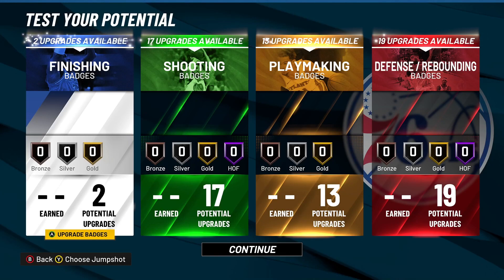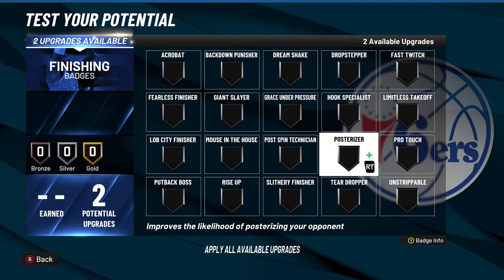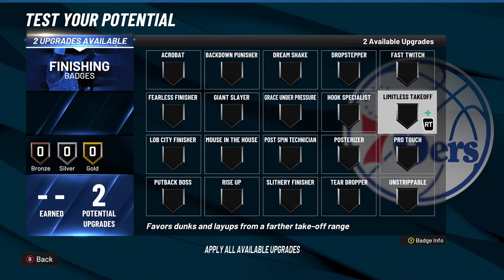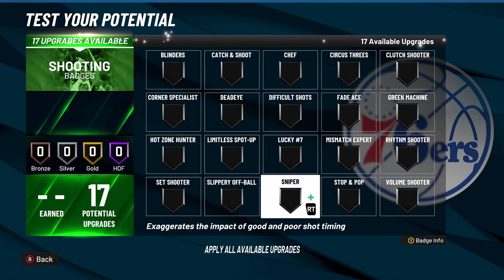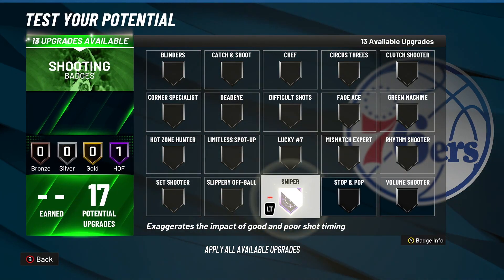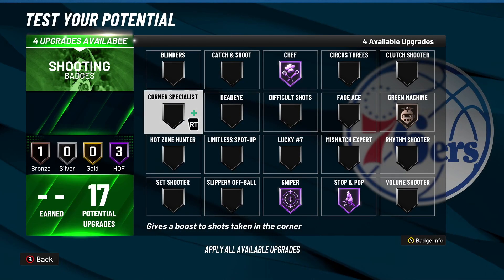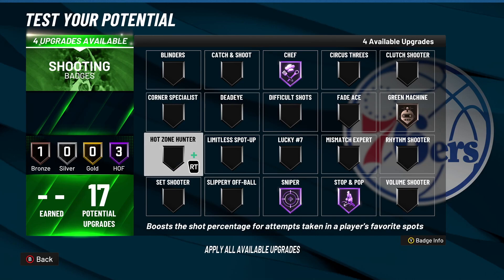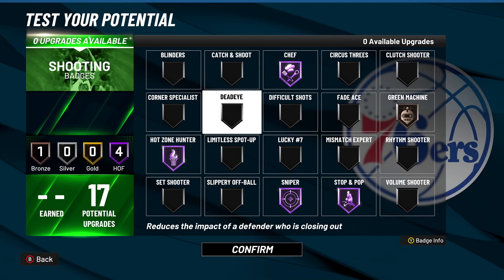Now for the badges. For your 2 finishing badges, put limitless takeoff on silver — you'll get all the OP dunks and won't get blocked. For your 17 shooting badges, run sniper on Hall of Fame, stop and pop on Hall of Fame, green machine on bronze, chef on Hall of Fame, and for your last four I put hot zone hunter on Hall of Fame. I recommend this shooting badge setup.